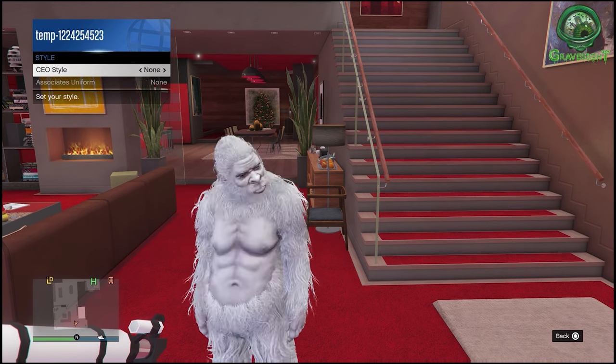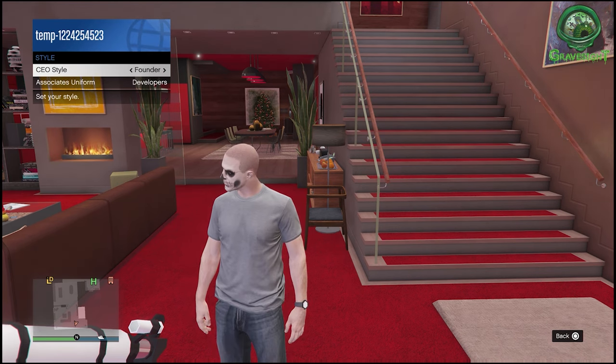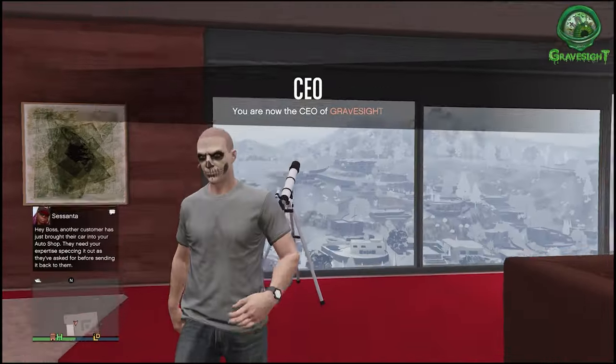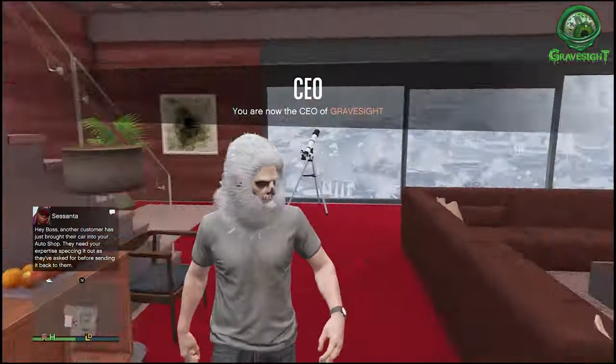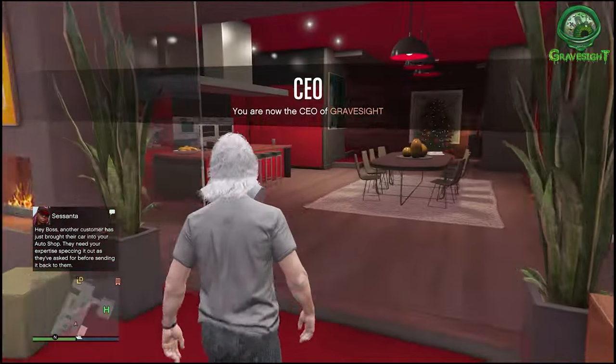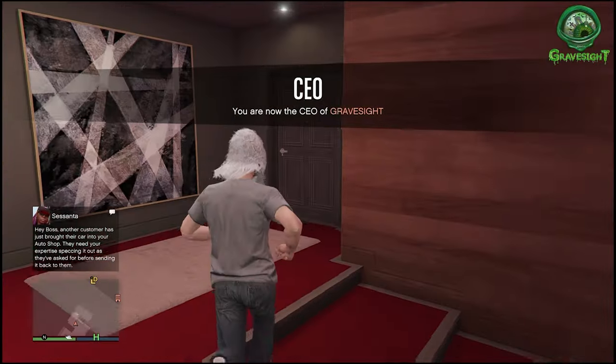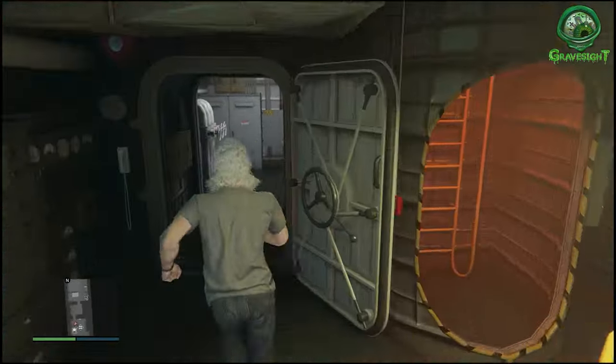So we're just gonna go in here — there we go. Just switch it over; it doesn't matter what you put it as, we're just switching to a different outfit. Now we're gonna walk away. Alright, so there's the beard right there. So as an extra step, we're just gonna go ahead and take this over to the Kusatka.